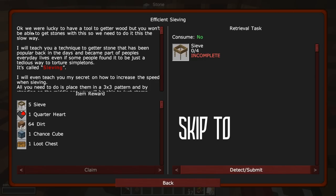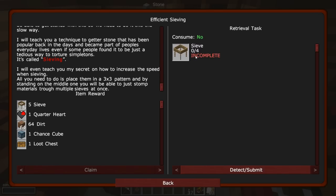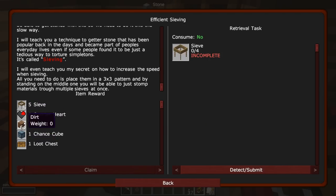It wants efficient sieving. We're lucky to have a tool to gather wood, but that won't be able to get stones, so we need to do this the slow way. I'll teach you a technique to gather stones — it's called sieving. I have to make four sieves and I get five more sieves, so this will help me with a three by three pattern at once. And that's not bad — I already have quite a bit of dirt.